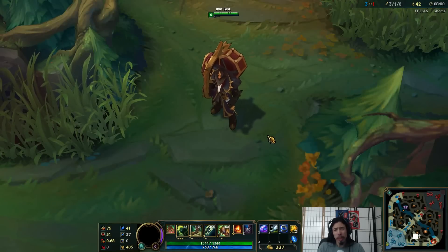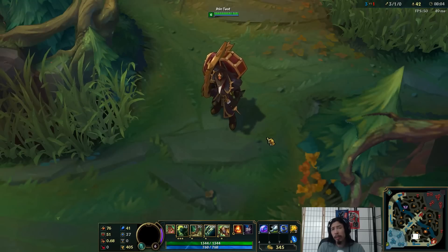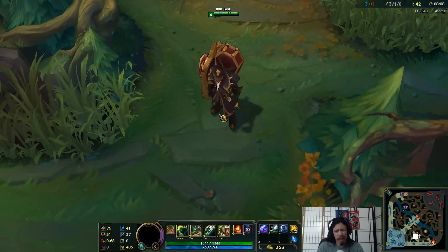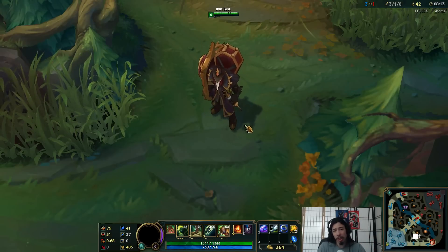Hey guys, Ponce here, still on the PBE with another skin preview video. This time it's Black Scourge Singed, another 750 RP skin, kind of going on with the same theme as Revenant Nocturne — whatever the hell her name was — and this Plague Doctor-themed thing here.